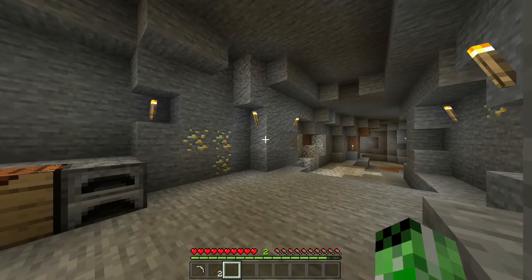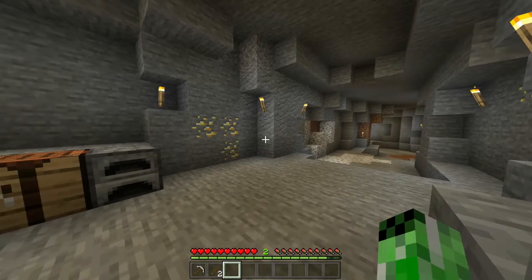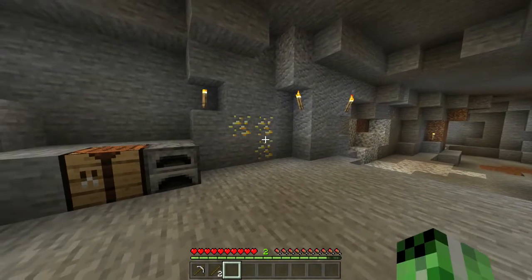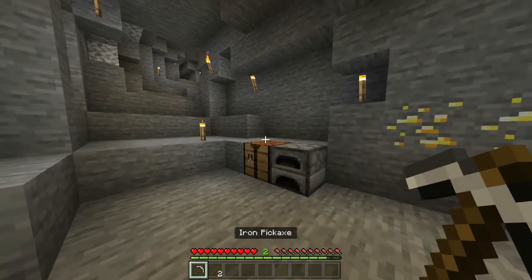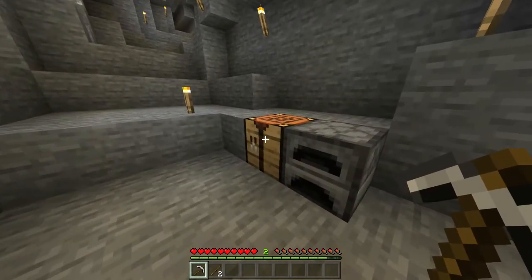Welcome back to the Minecraft wiki. Today I'm going to show you how you can craft a golden pickaxe. Before we get started, you're going to need to make sure you've got yourself some sticks, an iron pickaxe, a furnace, and a crafting table.